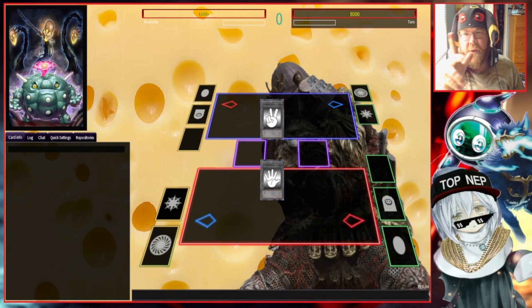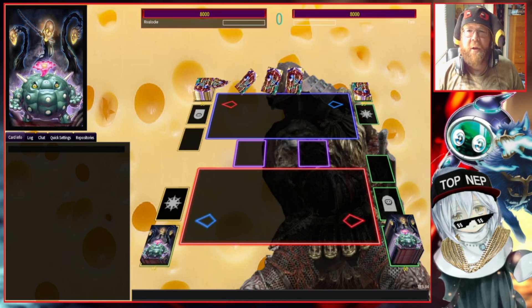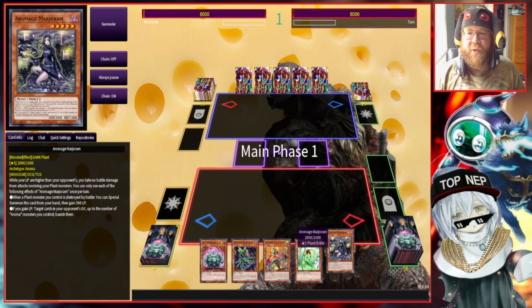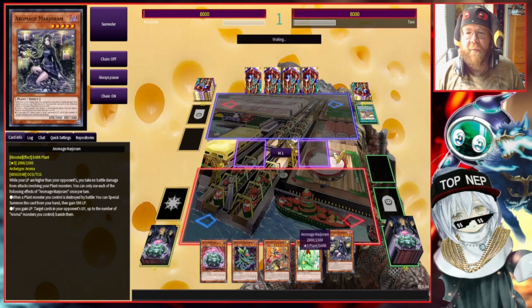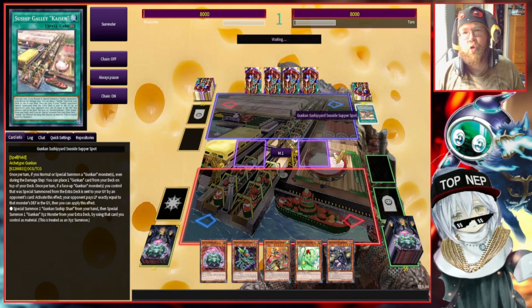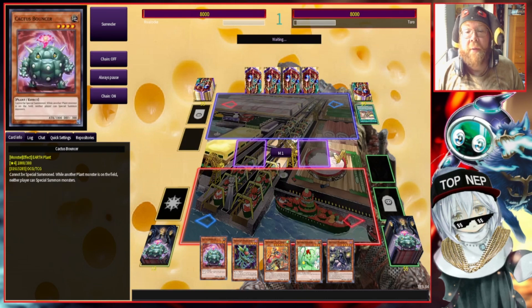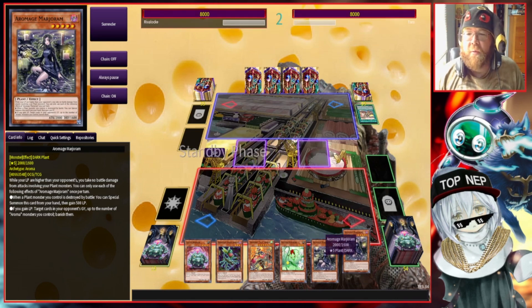Alright everybody, our first opponent — another day, another card game. With our deck we like to go first because then it's lockdown, but we can also go second; we have options for both. This opening hand is interesting, it's not perfect — we don't have any spell/traps — but I do have my Orphus Scorpio, which is one of our main starter options. We're hoping our opponent doesn't get Sushi, because if he makes that one Sushi that could be a problem.